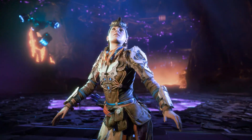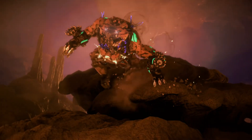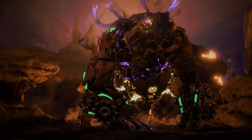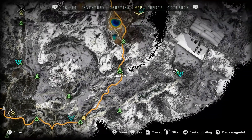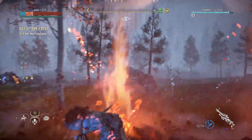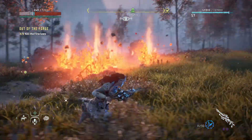This is a quick guide for the Kill 10 Fireclaws achievement in Horizon Zero Dawn's expansion, The Frozen Wilds. Your first Fireclaw encounter will be during the final quest, The Forge of Winter. For the other five, an errand will pop up after completing this quest, which will pinpoint locations of the remaining five on your map.